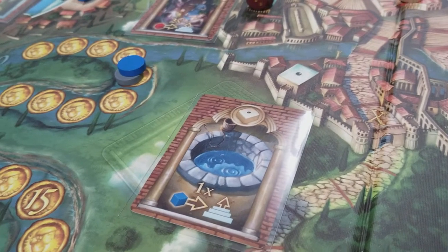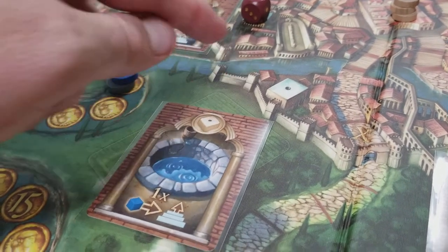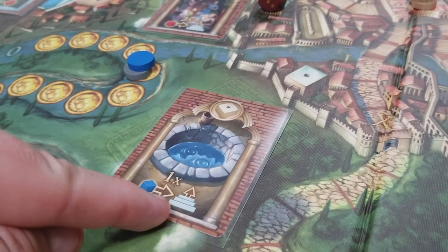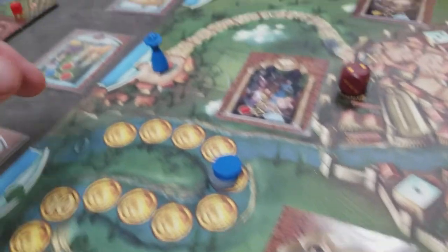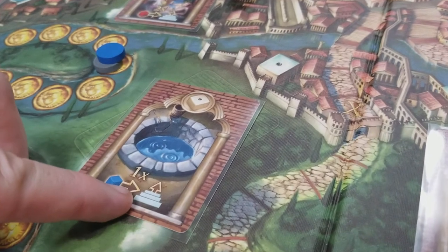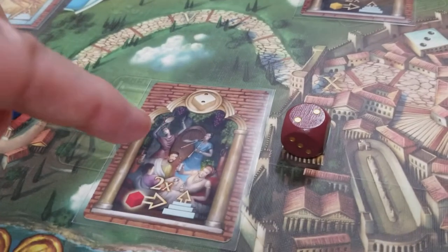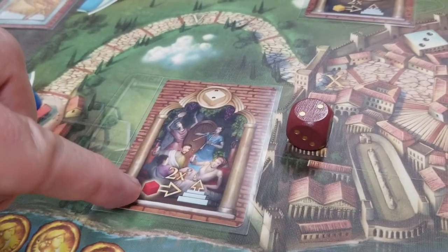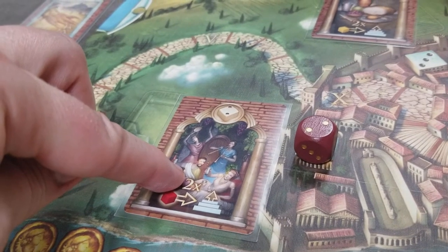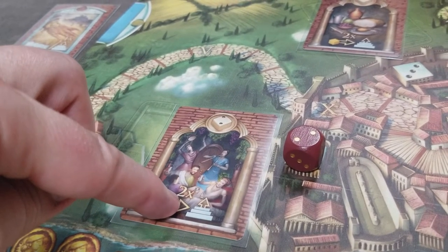The one space — always the same card each game — requires you to give up one water cube and you can move one step closer to Rome. You can only do it one time. The two dice space requires wine cubes — you can do it up to two times, so discarding two wine cubes moves you two steps closer to Rome.